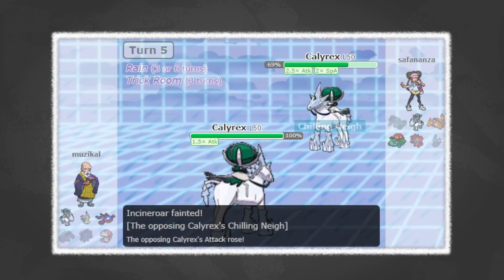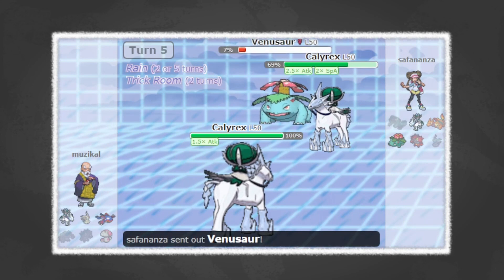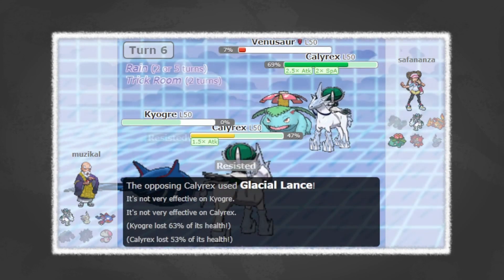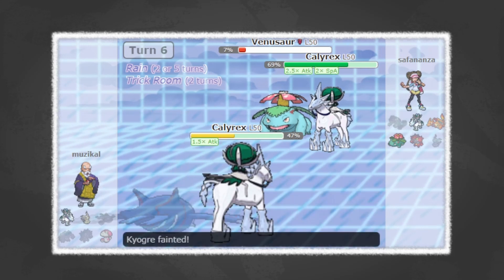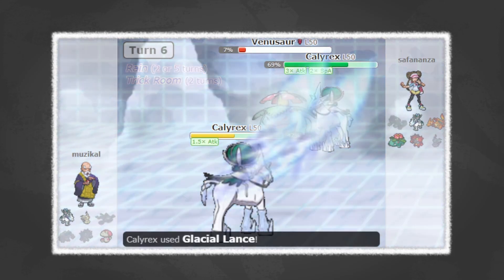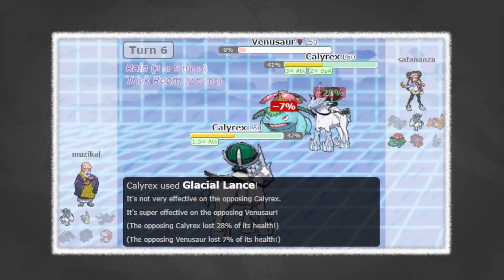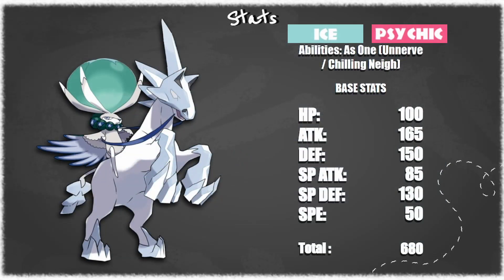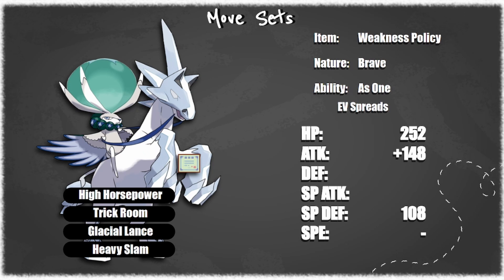Calyrex teams tend to run Trick Room alongside Mimikyu or some other Trick Room setters, or it could run Trick Room on its own. Overall you're carrying Weakness Policy or Assault Vest or some kind of way to boost your Attack even more. Utilize your Dynamax to its full effect and just blow people up. As for sets here, we have this Weakness Policy set. This one forgoes any kind of Protect at the standard level and just goes for Trick Room.